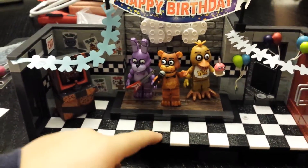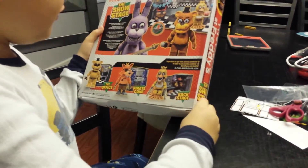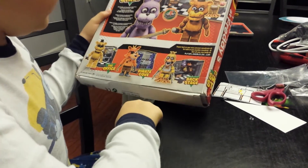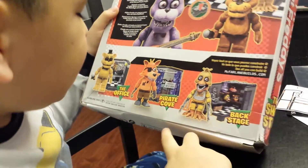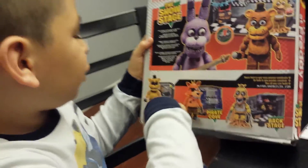So this is a cool set. Get the Five Nights at Freddy's sets: the backstage that comes with Wither Chica, Pirate's Cove that comes with Foxy and the sign that says 'Sorry, out of order,' and the office which you can get Golden Freddy.